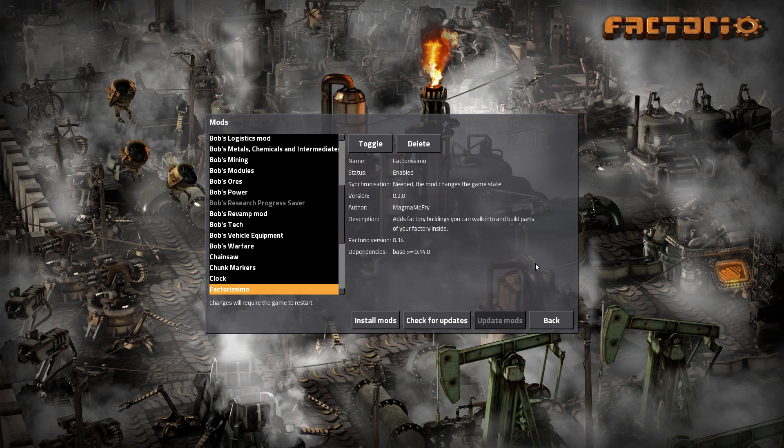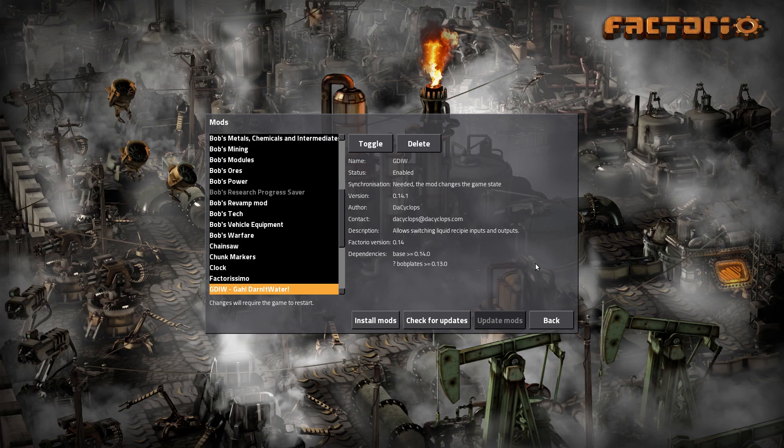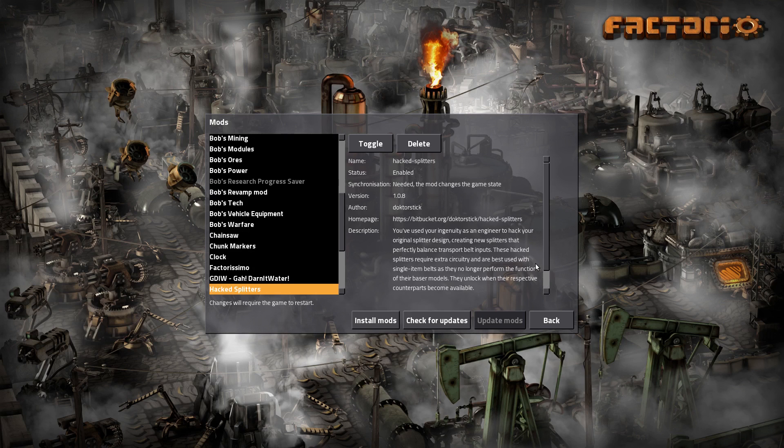The clock is the clock. Factorissimo, of course, is Factorissimo - if you don't know what that's about, go check out the other Factorissimo series. GDIW I finally included because I keep getting the liquids messed up, so now it doesn't matter - I can just switch the recipes either way. Hack Splitters - this is a new splitter that creates perfectly balanced transport belts. If you've ever seen a Romba or Stigio, they play with these all the time. It was brought to my attention through them, and Muc says you really need to be playing with these, and he's right. It definitely helps. For most instances this will be good, but when we're bringing in two different products and want to split them equally, that won't work and we'll have to use the old splitters.